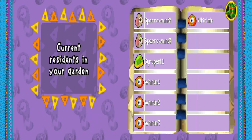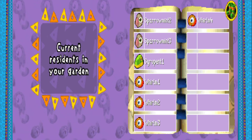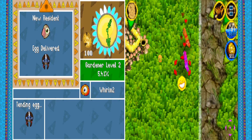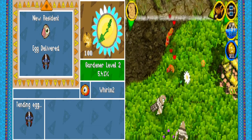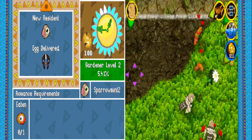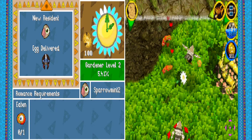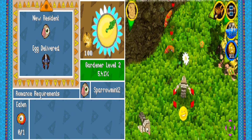Let's go to the Residence menu. We have a Sparrowmint 2 and a 3, because I sold one. We have a Serpent 1. And we have four Worms currently — I can click on it and go straight to that Worm. This is our Variant Worm. I wonder if Variant Worms — like, if two Variants breed — will they give birth to a Variant? As soon as that baby hatches, I'm killing one of these Worms off.